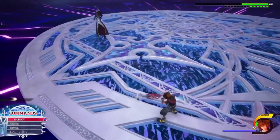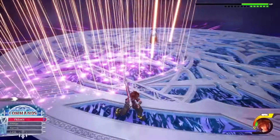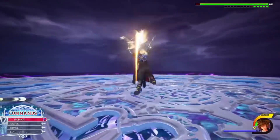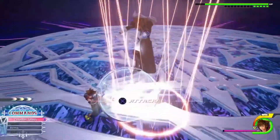Right here he's going to summon shots of darkness. What you can do is use flash step, then counter-attack, which destroys the mines and also staggers Ansem. This is a free opening right here. Flash step is really useful in this fight.